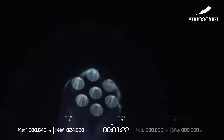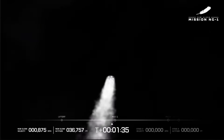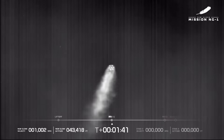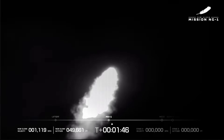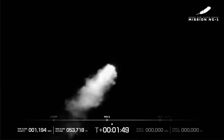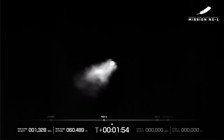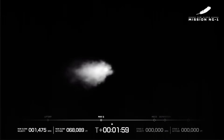Profile looks good. Engines continue to perform well. Now passing 1 minute 30 seconds into flight. Passing Mach 1 — New Glenn is now supersonic. Engines continue to perform well. Now passing through Max Q, maximum dynamic pressure — the toughest part of the flight on that vehicle. We have punched through it. Now passing 2 minutes into flight.